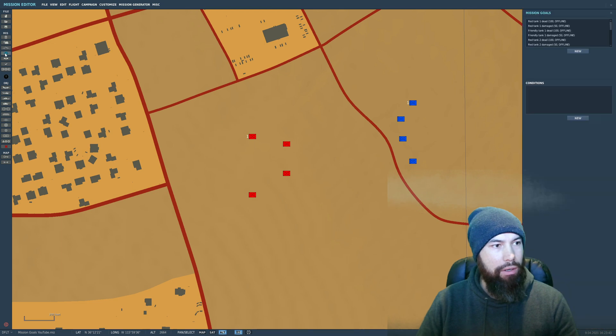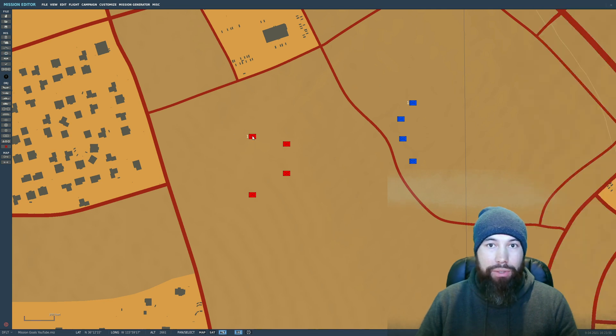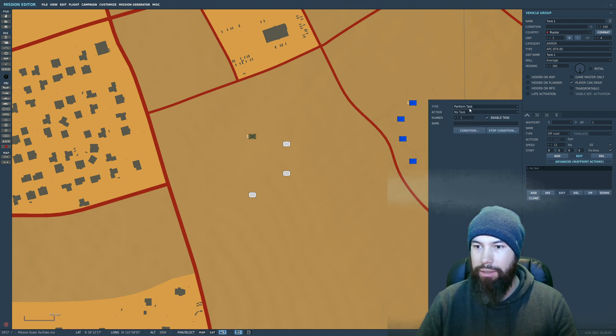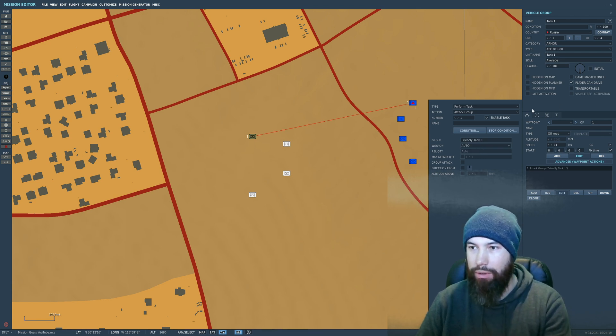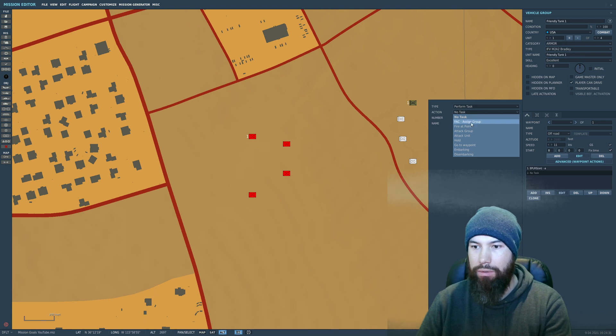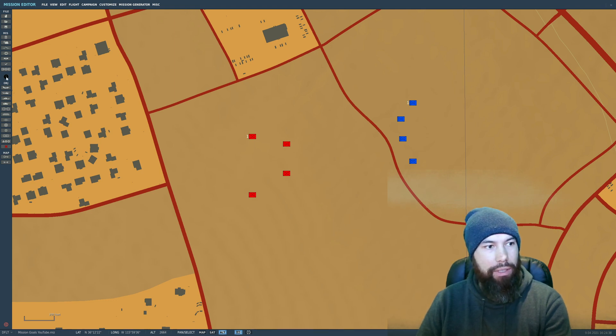I've gone ahead and duplicated all the mission goals for all the units as you saw me doing. Now we need to make sure these guys engage each other. Let's make the red guys average skill — go to Advanced and have them attack group, selecting the Friendly Tank group. The American friendly guys I want to be Excellent, and they'll also attack group — the red tank group. Let's save and see what happens.